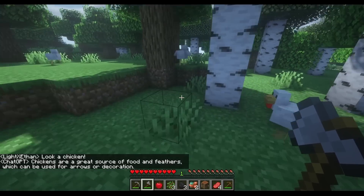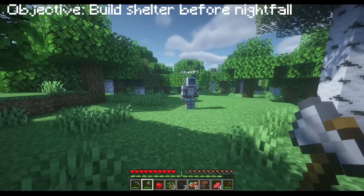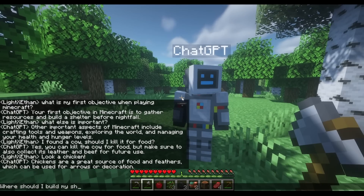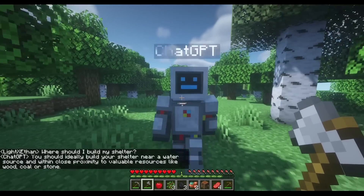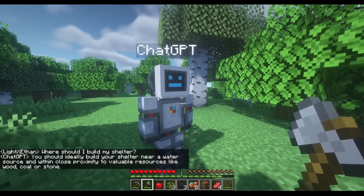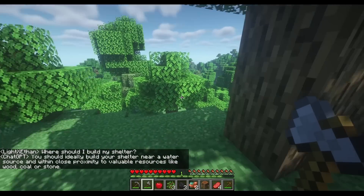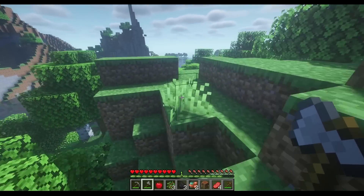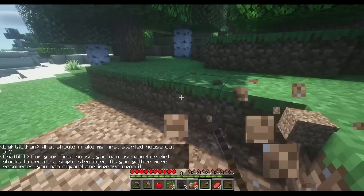Where should I build my shelter? The AI says: you should ideally build your shelter near a water source and in close proximity to valuable resources like wood and stone. That's a pretty good answer. You can use wood or a dirt box to get started.